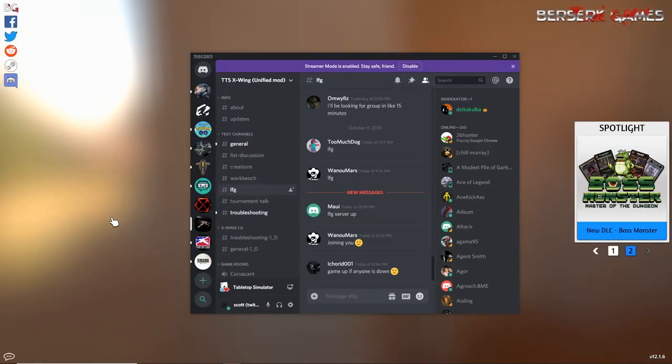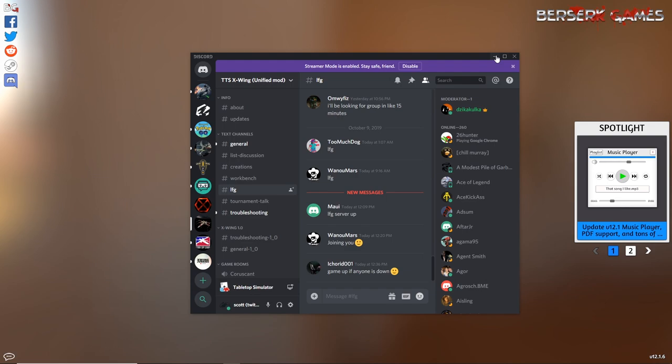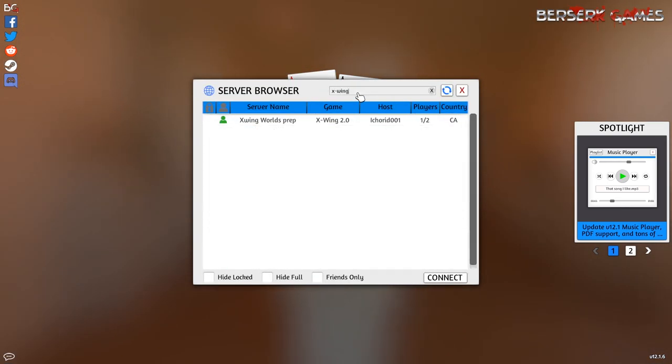Now that you're ready for your first match, you can look for a game in the LFG section of the Discord for the mod, or by going to Join and looking for a game of X-Wing.